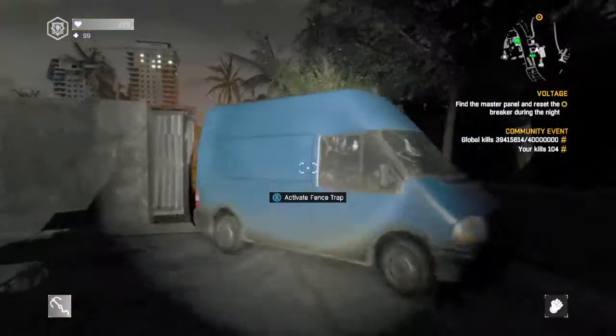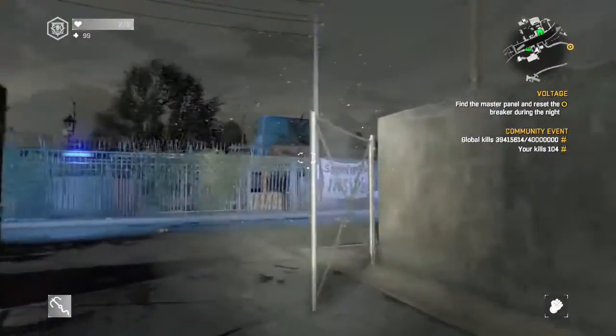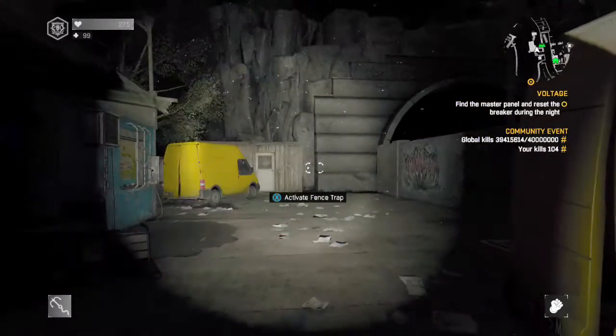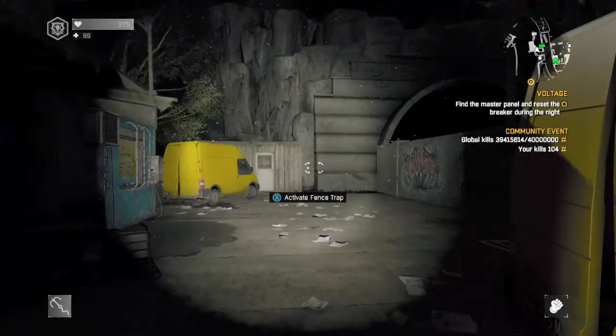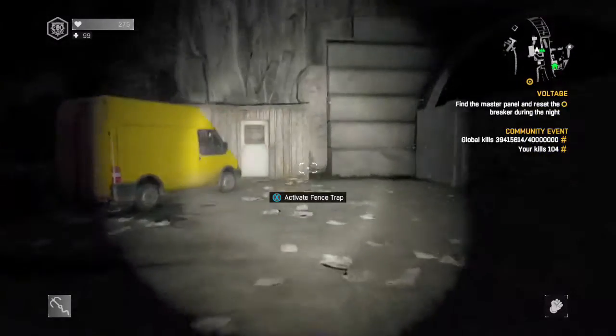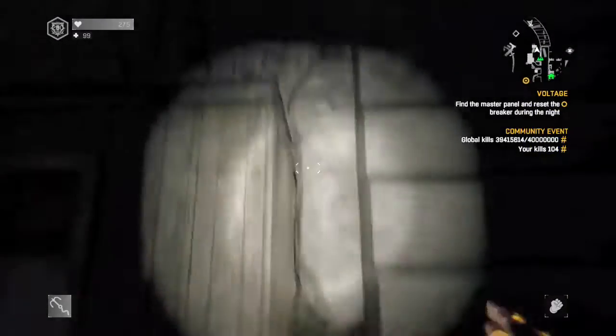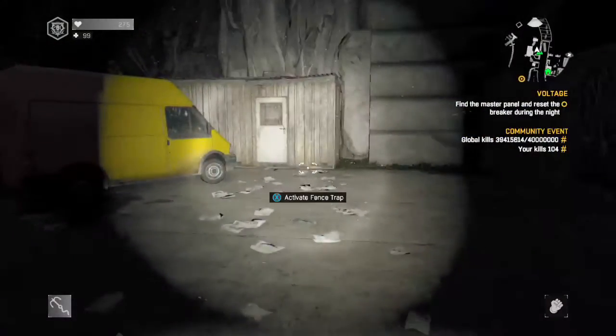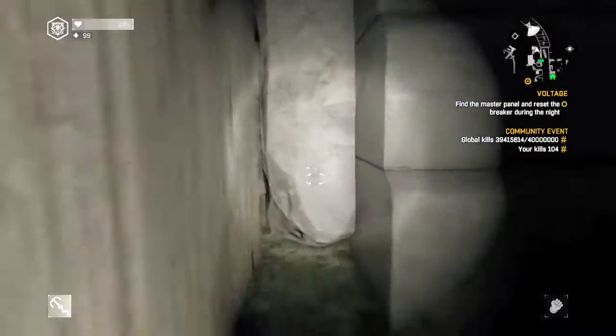All you need for this glitch is slide — you can get into the first part — but you will need a grapple hook to get into the second part. Right here, this rock in between, is where you want to go. Just stand back here, run at the rock, and then slide when you're about to hit it.